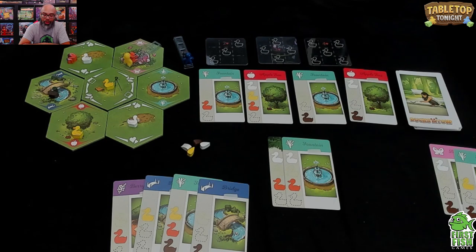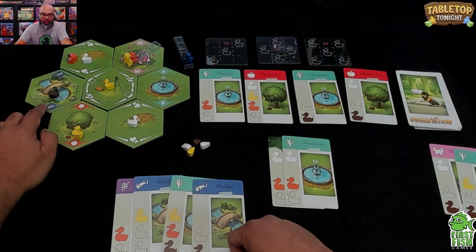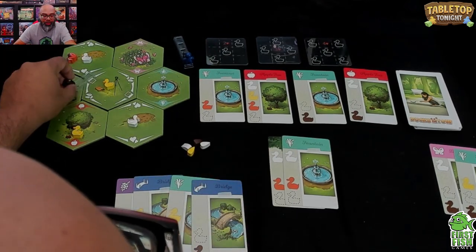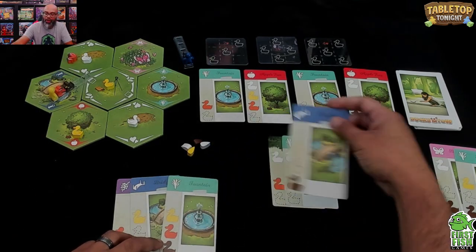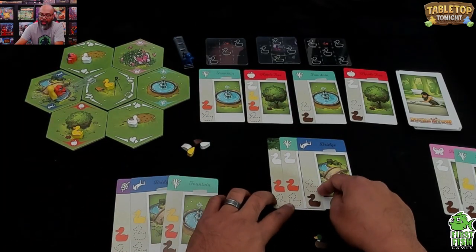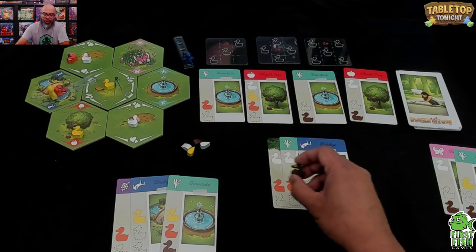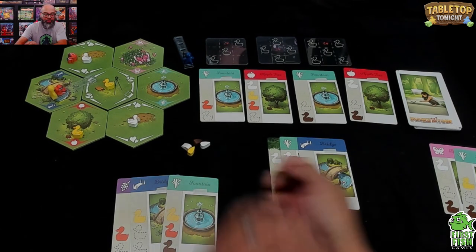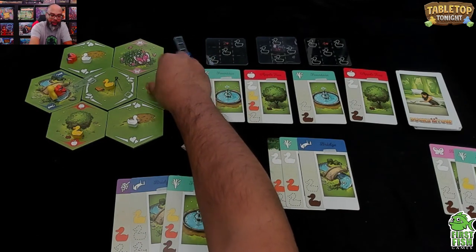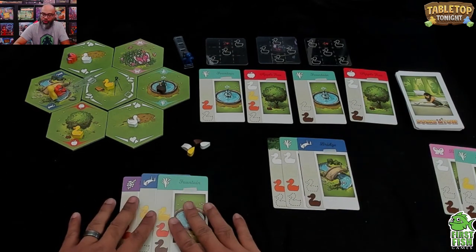That's two rounds done. The AI doesn't go onto tiles — they just stay there. Back to my turn, I want to get to the bridge to pick up the brown duck. First action, second action, third action to get the duck, and then I'll deliver the duck as well. Now I have a bridge card to add to my tableau.